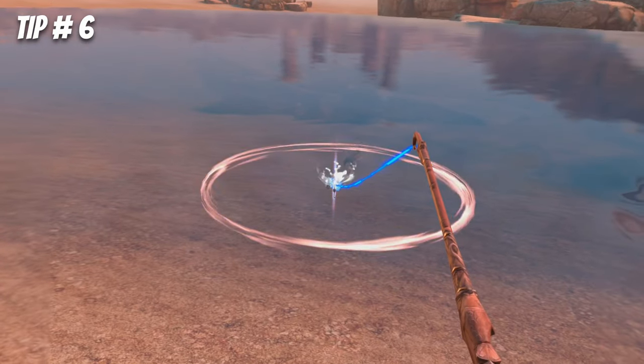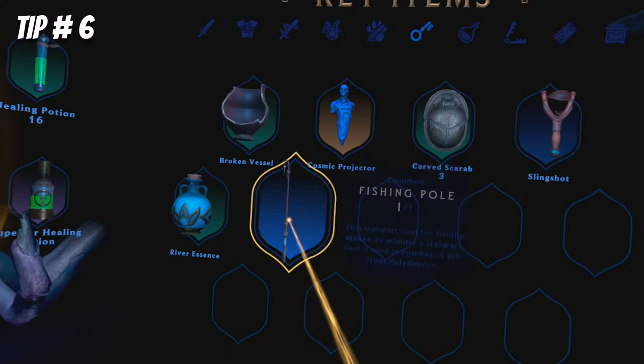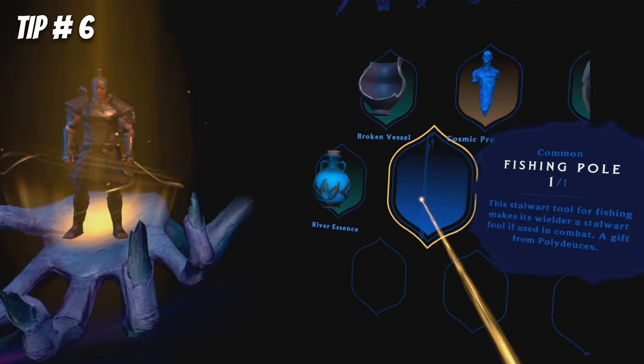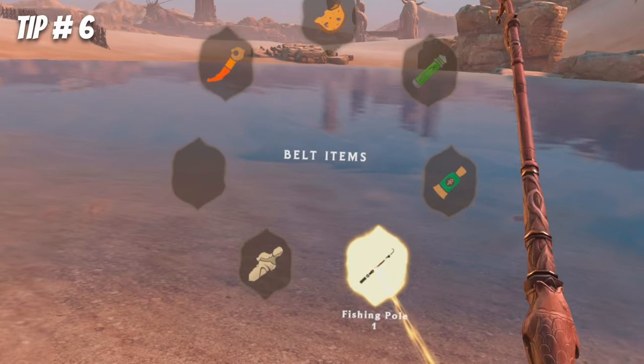Patience pays off when fishing. Wait for the third glow nibble before snapping back to hook the fish. Once given to you, you can find your fishing pole in the key items section of your inventory, but it may also be auto-assigned to your left thumbstick quick menu.